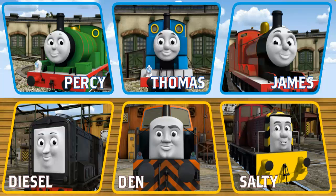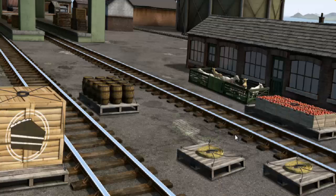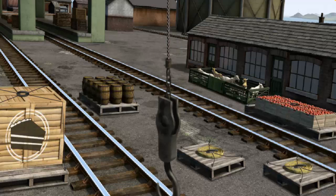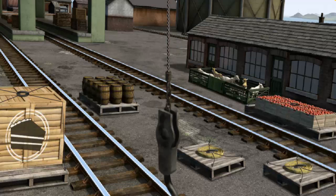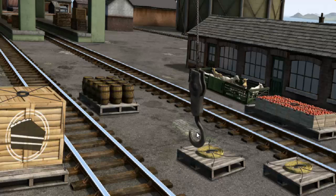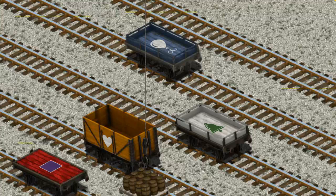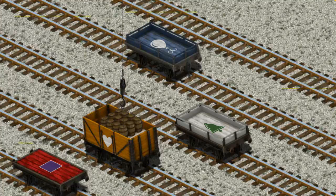Play again. It's a busy day at Brendam Docks. Thomas and his friends have many deliveries to make. Choose who will make the next delivery. Salty. Salty must deliver the water barrels to the steamworks. Help Cranky find the water barrels. That's it! Let's lift and load. Now the cargo must be loaded. Show Cranky where the orange cargo car with the heart is. You found it!